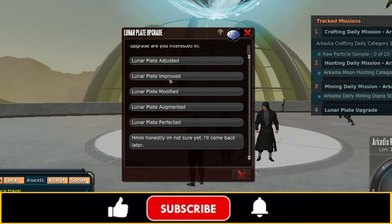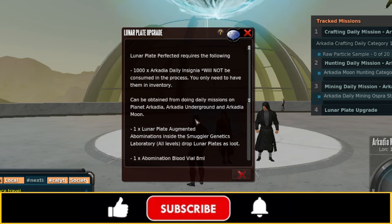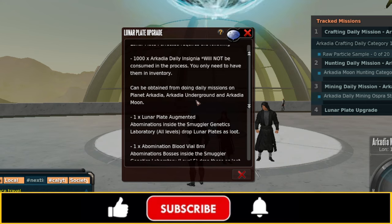You can do adjusted, improved, modified, augmented, or perfected upgrades — just like the other plate upgrades. For a perfected plate, you're going to need 1,000 Arcadia daily insignias, which will not be consumed in the process. So in addition to using daily missions to get insignias for blueprints, you need 1,000 if you want to upgrade to the perfected plate. The good news is they are not consumed, so you can slowly collect them over time. These can be obtained from doing missions on Planet Arcadia, Arcadia Underground, and Arcadia Moon.